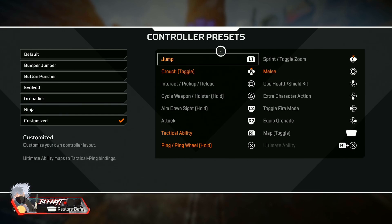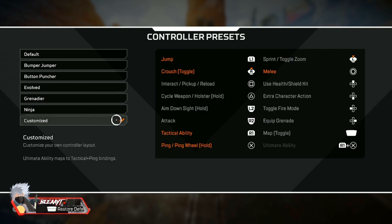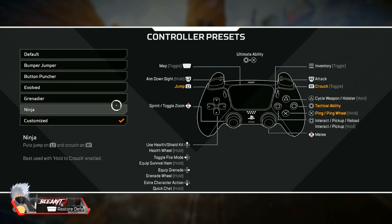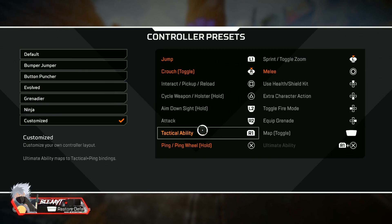My controller settings — my button layout is customized. I play bumper jumper tactical, also known as evolved, where you jump with L1 and you crouch with right stick. My melee is circle, and I switch the evolved button layout so that R1 is the tactical ability, and my ping is X so I don't have to take my thumb off the stick to use my tactical.